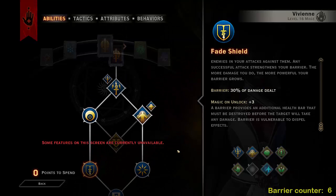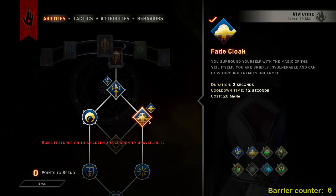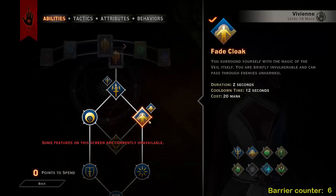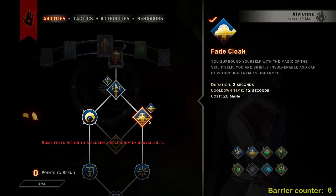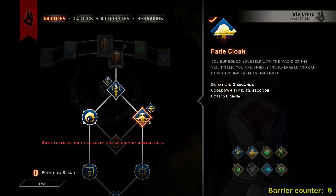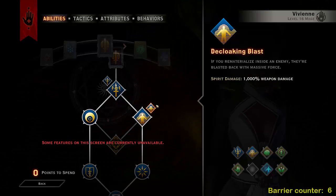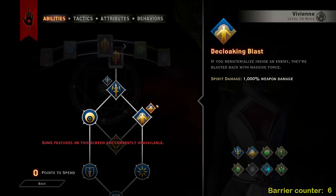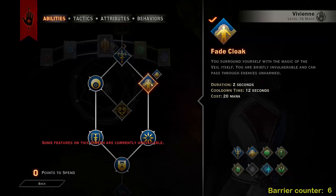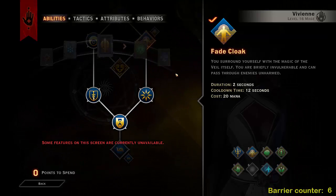Now on the right side we're taking Fade Cloak. This is a great survivability and damage spell: you become invulnerable, can pass through enemies unharmed, and you're invisible — it lasts 2 seconds with only a 12-second cooldown and a tiny cost of 20 mana. Then we go on to De-Cloaking Blast: if you rematerialize inside an enemy they are blasted back with massive force, dealing 1000 weapon damage. So you can be invulnerable, get on the target, and just open up on them with big damage.